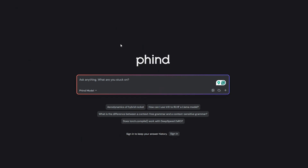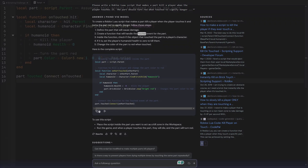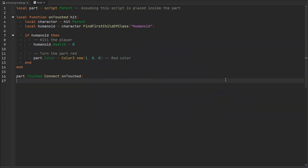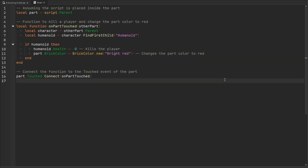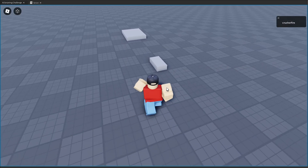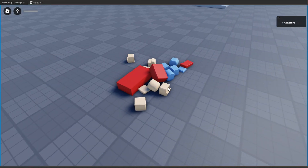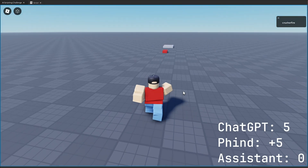Our next contestant is FindAI. We ask it the exact same question and paste its generated code into the script. We touch the part — perfect, it kills us and turns red. Another five points goes to FindAI.